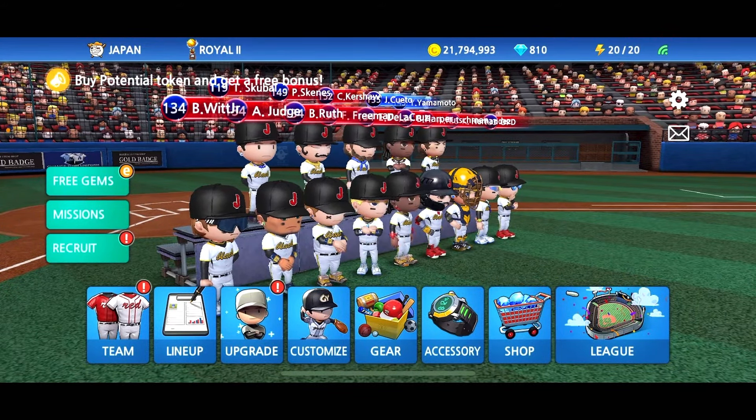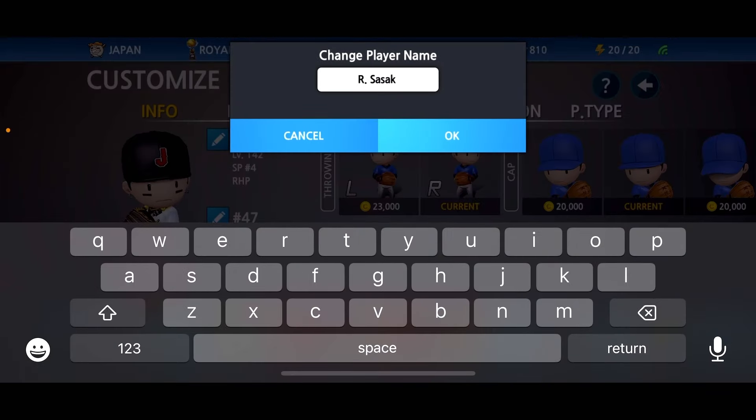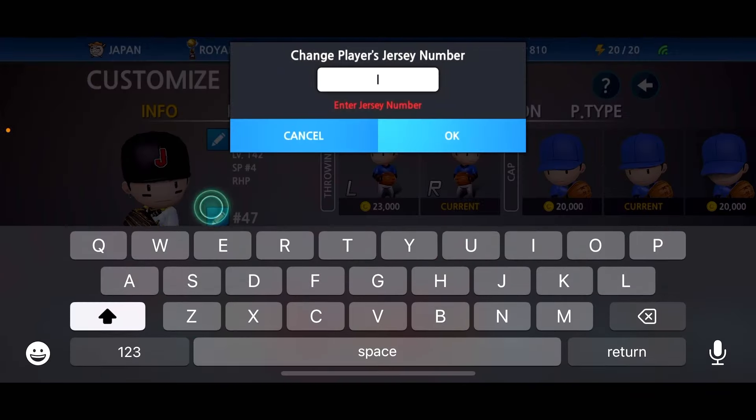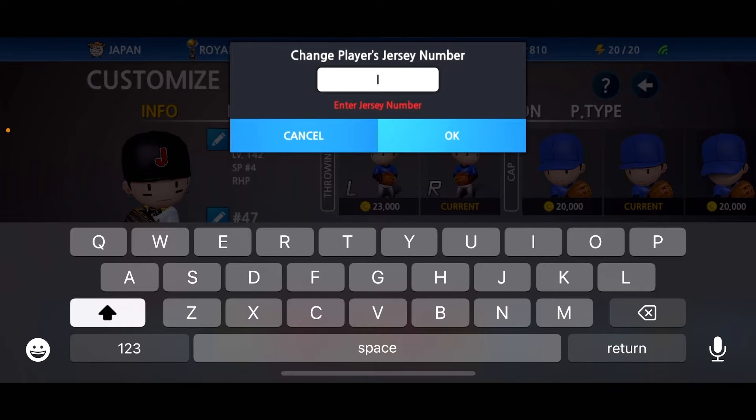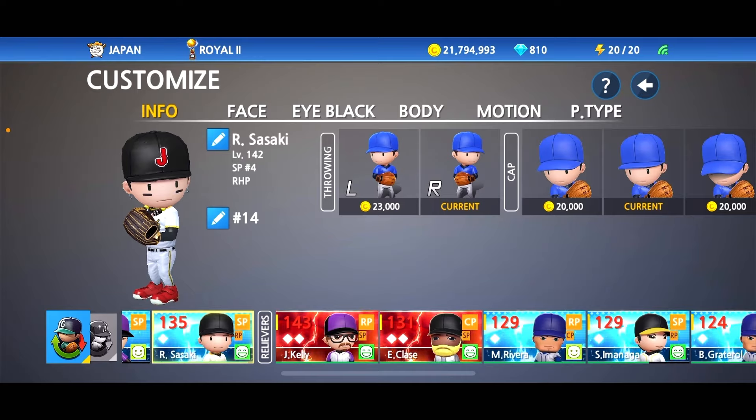Let's head into our lineup, go to our pitchers, and customize Roki Sasaki. We're going to go ahead and customize this diamond player we have right here. Let's go ahead and change his name to Roki Sasaki. His jersey number in the World Baseball Classic on Team Japan was jersey number 14, so we will go with that. He bats right and throws right, so we got that set up.